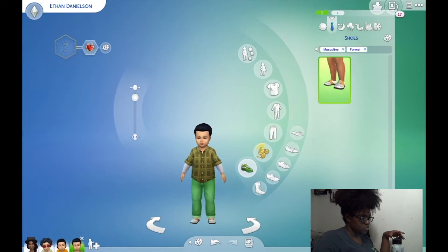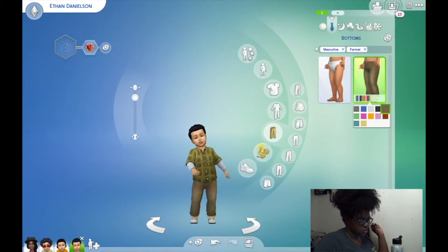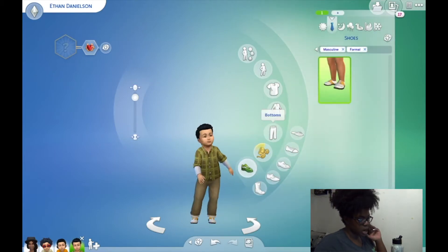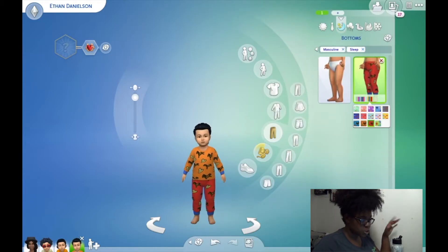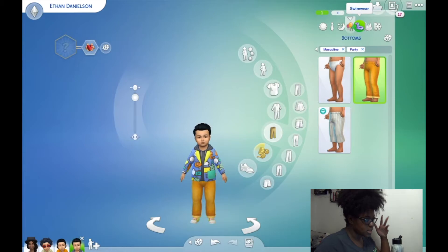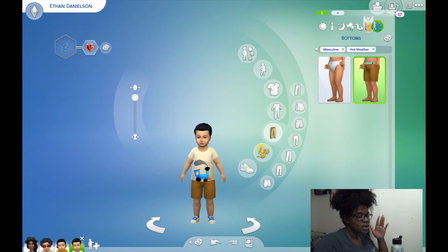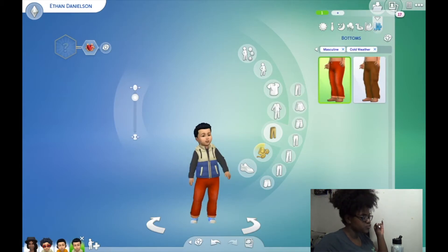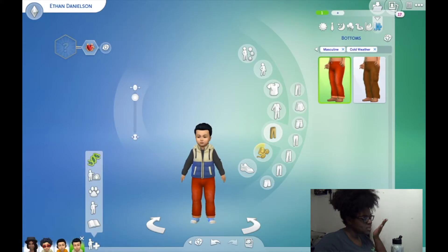Ethan's formal attire — we'll change his pants to brown and leave his shoes. For his pajamas: we got the little cowboy fit on — we'll change the color to orange to match the shirt, since we'll have to reuse some pajama styles. His party wear: he's here, he's ready. Swimwear looks good, his outdoor hot and cold wear is ready. Let's add another Sim.